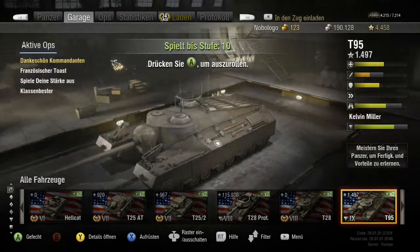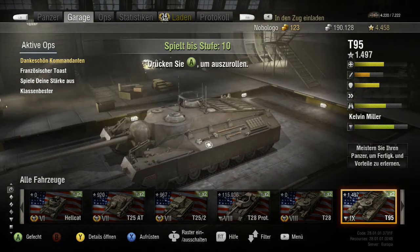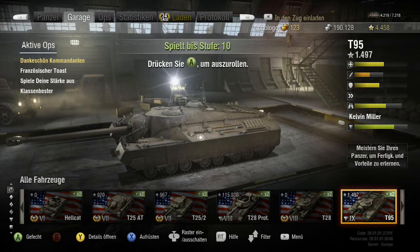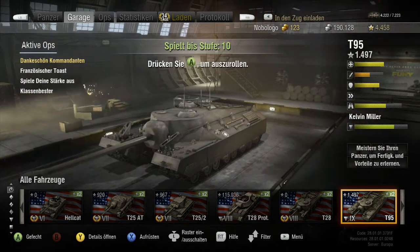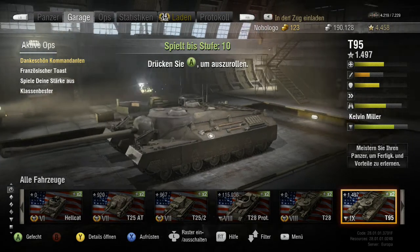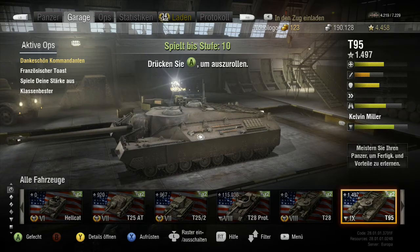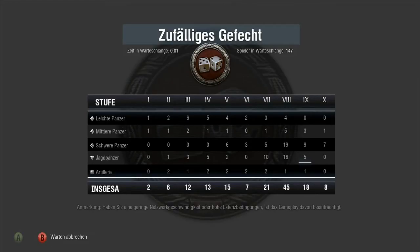Dann schauen wir mal – wir sind jetzt ziemlich früh dran. Ich habe ein paar Einstellungen vorgenommen, wo man Ressourcen bekommt: französische Toast-Mission spielt eine Stärke aus, Klasse Bester, weil man da regelmäßig Sachen kriegen kann – ordentlich rangespielt, Werkzeugkiste, große, die sind immer gut für Lochfüller, automatische, und dann Silbergeld. Zur Zeit 156 Spieler in der Warteschlange.